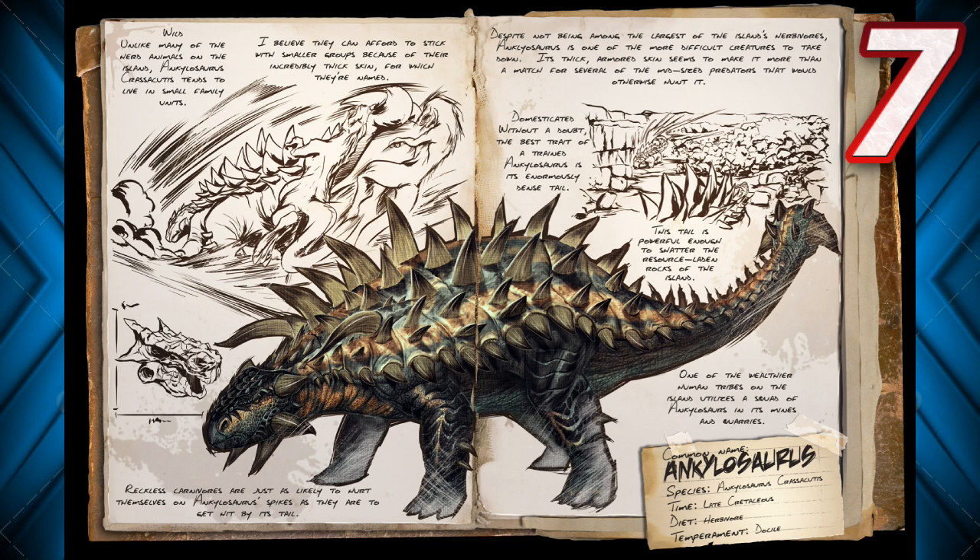Once he starts coming at you and hits you, it's going to take you down without a problem. This one's actually my favorite dinosaur — just seeing him in the wild taking out eagles and T-Rexes without any problem is pretty impressive.